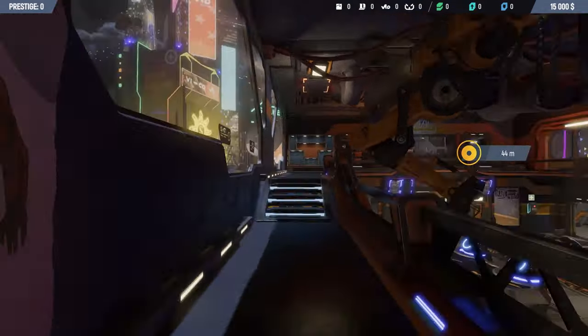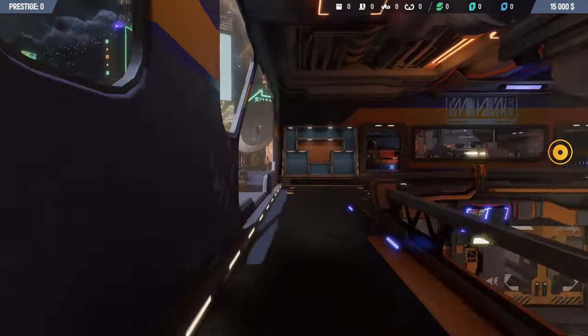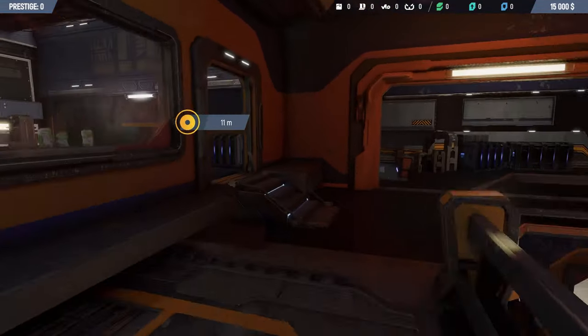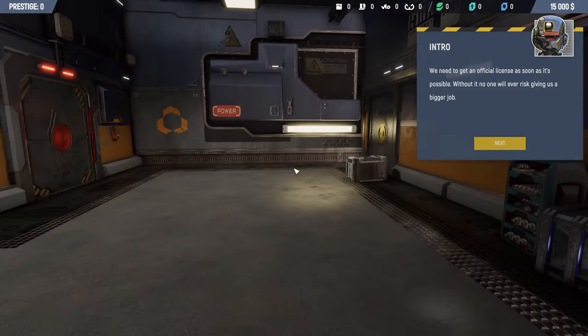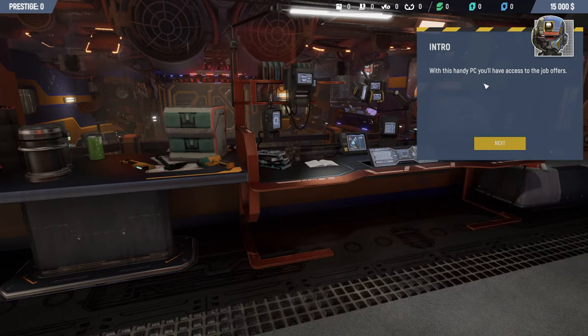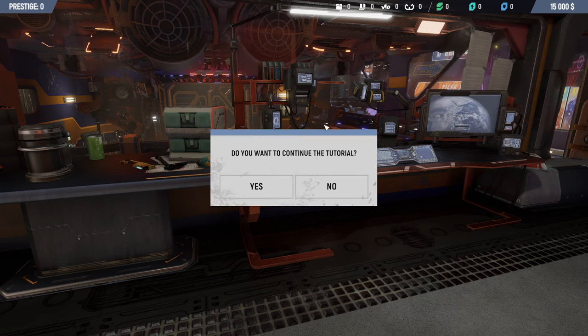Let's head over to start our empire. We need to get the official license as soon as possible — without it we have a risk of missing bigger jobs. With this handy PC you have access to job offers. I've been working in a workshop before, but should we continue with the tutorial? Yes, why not.